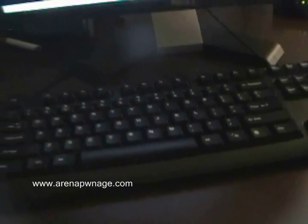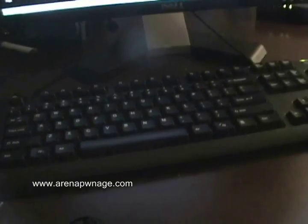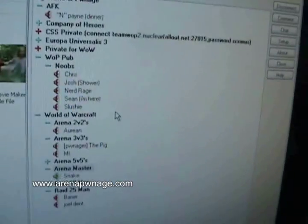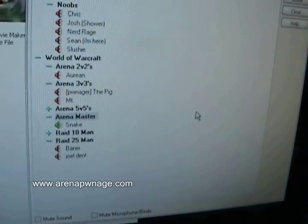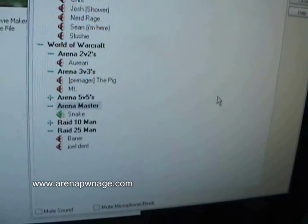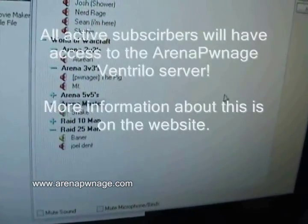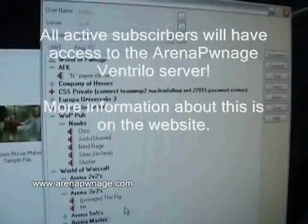The most important things in this section are a headset and Ventrilo. Ventrilo is a program that connects you to a server where you can talk to other people — it's used mainly for in-game communication. Just like in raids where someone asks you to 'get in vent,' the same applies to arena: you need to communicate with your partner, and Ventrilo is how you do that.